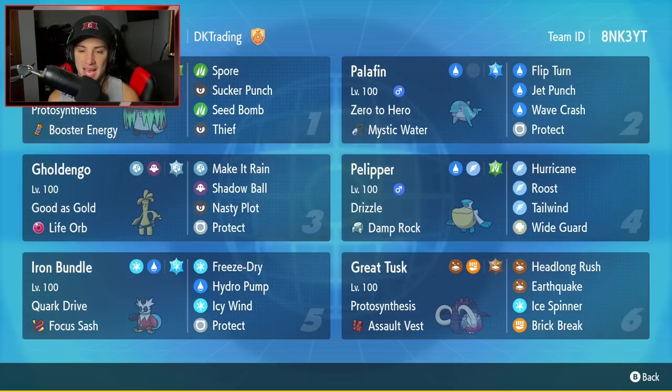Third Pokémon is the series-one Gholdengo — Good as Gold, Life Orb as its item. Moveset is pretty similar: Make It Rain, Shadow Ball, Nasty Plot, and Protect. Gholdengo is still a beast in series two.